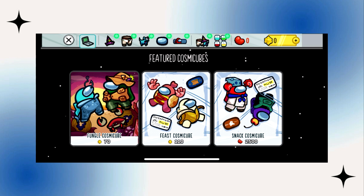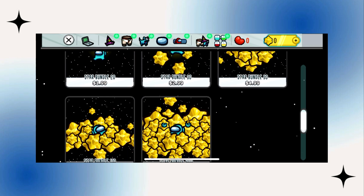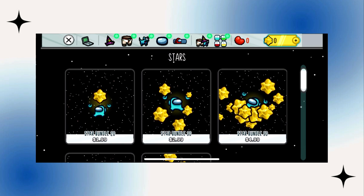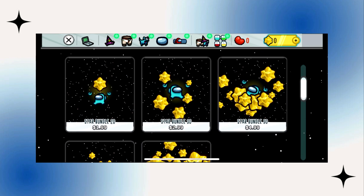Stars can be obtained by purchasing them with real money, and by selecting the desired pack and completing the payment process, the stars will be credited to your account. As of the time of recording this video, there is no way to earn stars in Among Us through gameplay. They can only be acquired by making real money purchases.